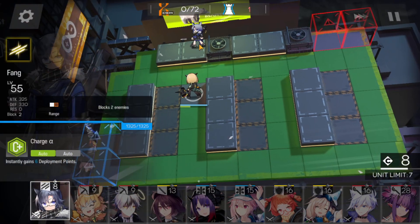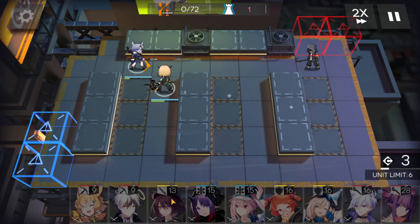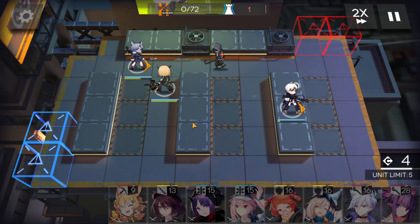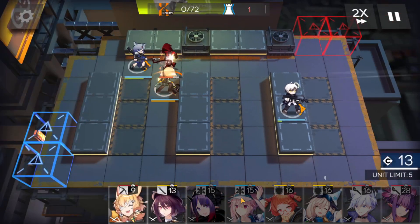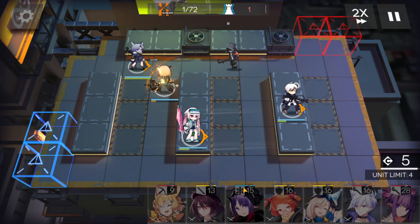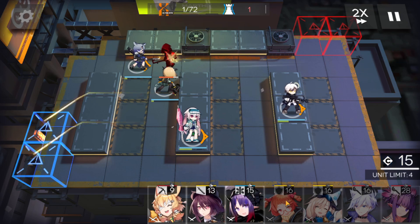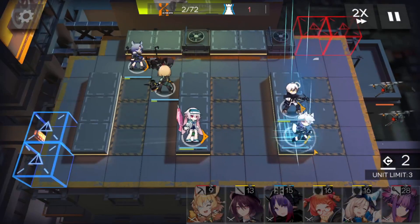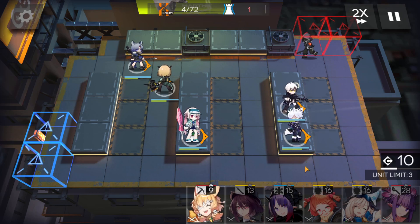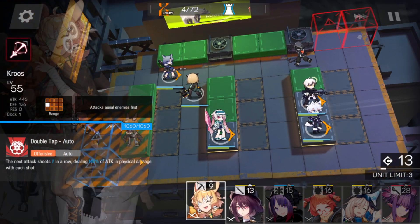Two vanguards to start for cost points. After that, deploy your first sniper in that position. Go to the skill, deploy a medic here. We go to the skill points again. A caster here, instead of a showstopper on the bottom. Sniper here.